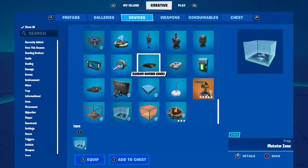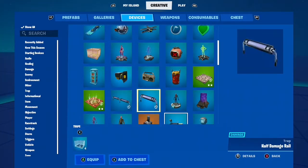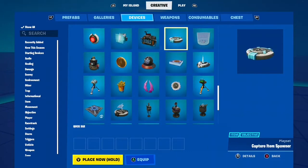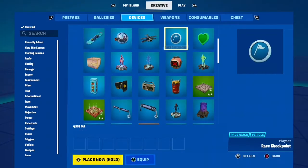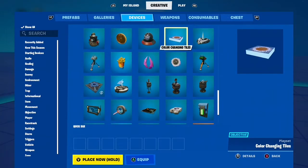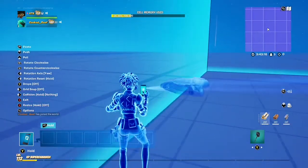Now get a class selector device and a class designer device. Once you have these two — I'm looking for them right now — you have to customize the settings for them inside the device settings. For the class designer, you can change how much health and stuff you have in the rift zone.